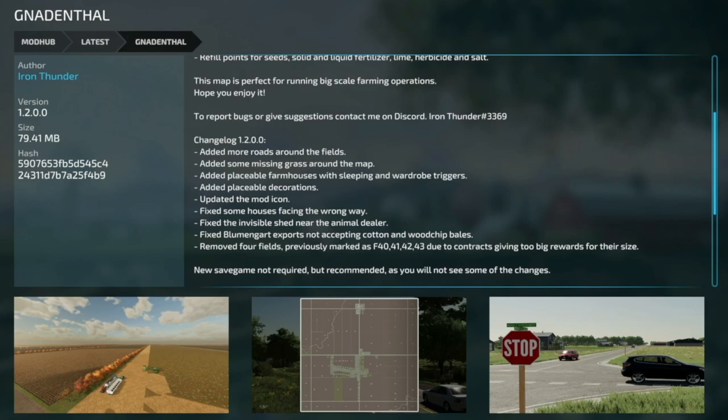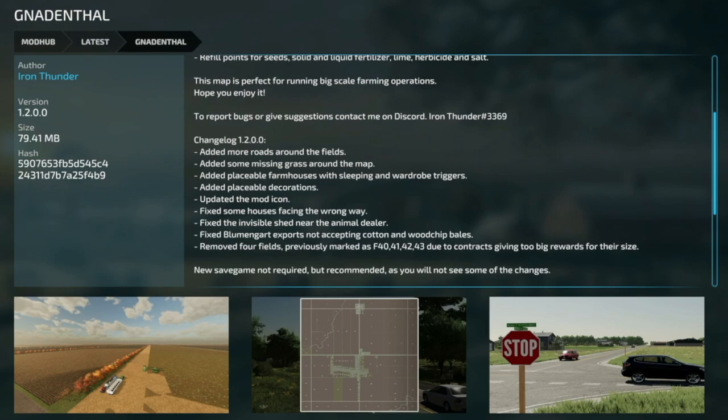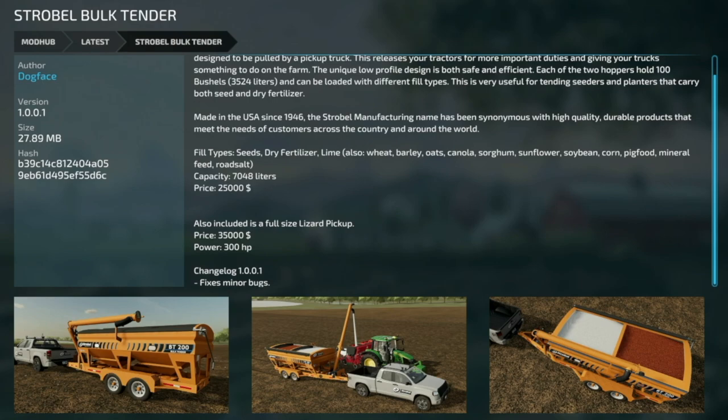We also got a couple of updates for PC players today, starting with the Ganenthal map version 1.2. They've added more roads around the fields, added missing grass areas, added placeable farmhouses with sleeping and wardrobe triggers, added placeable decorations, updated the mod icon, fixed some houses facing the wrong way, fixed the invisible shed near the animal dealer, fixed the blooming guard exports not accepting cotton and wood chip bales, and removed fields 40, 41, 42, and 43 due to contracts giving too big of rewards for their size. A new save game is not required but is recommended.